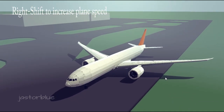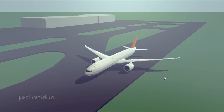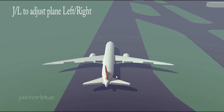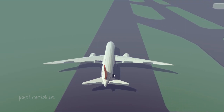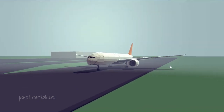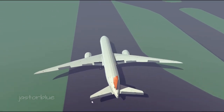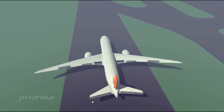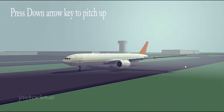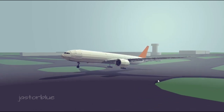Press the right shift key to increase the plane speed and start to throttle up the plane. Press the I key to bring the flap down to increase the lift. Press the down arrow key to increase the pitch. Great, so the plane has lifted off.